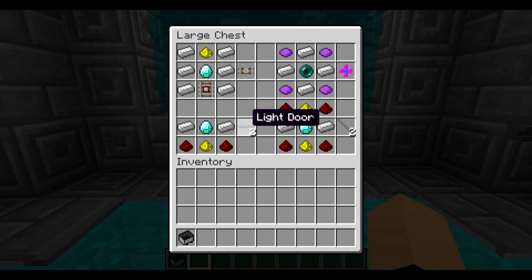Now onto the Light Doors. You need two iron ingots in the middle on the sides, then a diamond in the direct center. Below the diamond you need one glowstone dust, and two redstone on the sides of the glowstone dust. That gives you two Light Doors. It's pretty nice that the diamonds are worth two Light Doors.